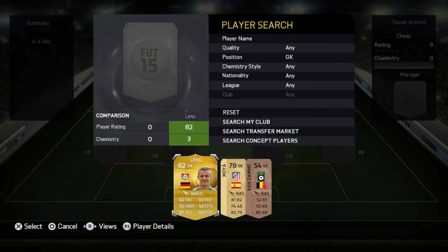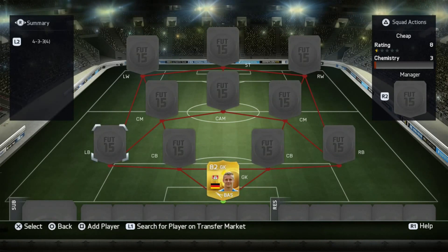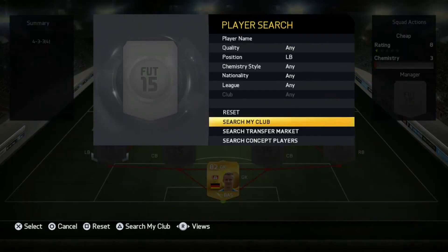In goal we're going with the 82-rated Leno, and I picked him up for only 800 coins. That is a steal for an 82-rated goalkeeper of his caliber — that is amazing.